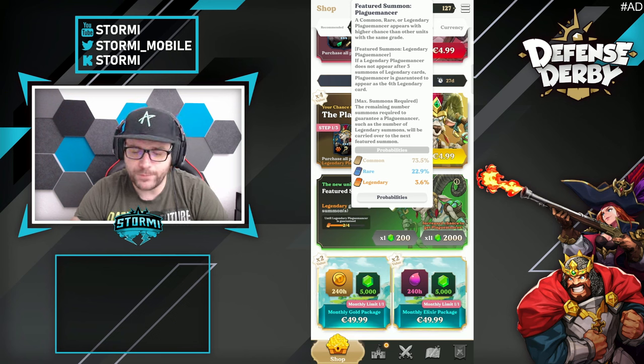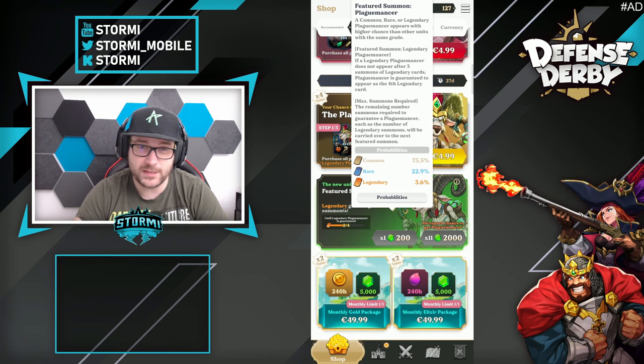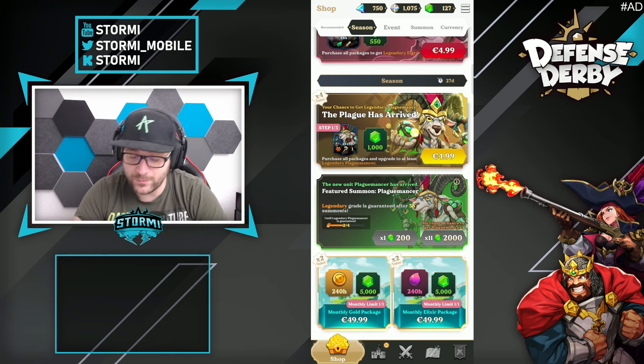There is one thing which is even better: the remaining number of summons required to guarantee a Black Umanza — meaning the number of legendary summons — will be carried over to the next featured summon. That's great especially for me as I'm playing mainly a human deck. The next unit, the T-stars, will be a human, so if there is a featured summon I could get that five-star human unit pretty easily. Should I wait for the human faction or go for the Black Umanza? Please write it down in the comments below.